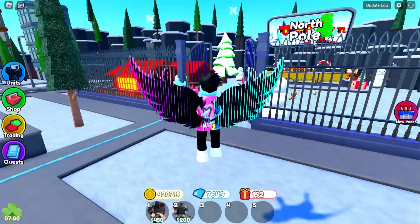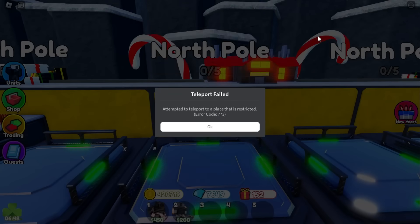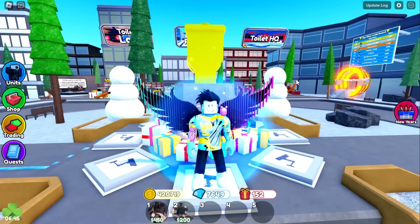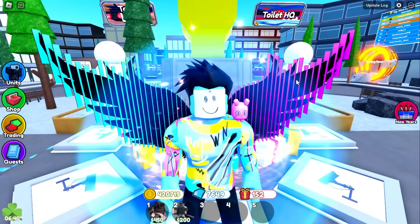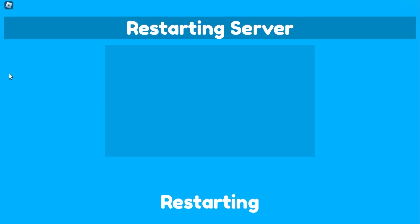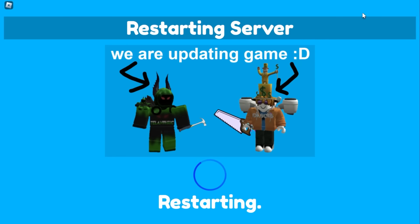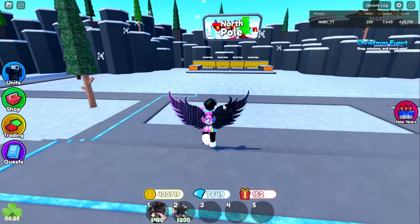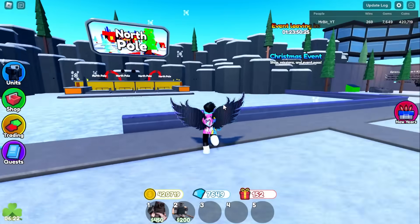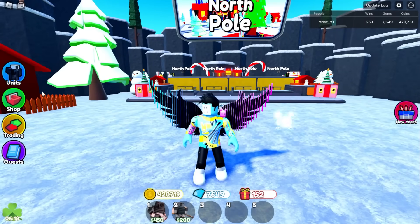It says 'attempted to teleport to a restricted place' — how does that even make sense? Maybe they took the north pole out and it's not supposed to be there anymore. I see 'restarting servers' — I told you it wasn't me, it was them. Why do they do this every week? But okay, we're over here — the fence just didn't load in. That's actually pretty good though because we need some sent-to-TV men.